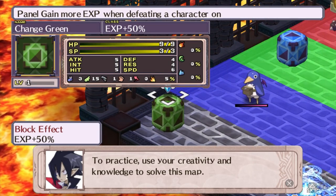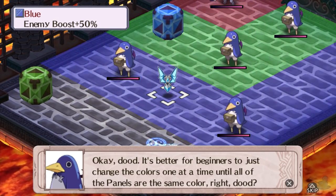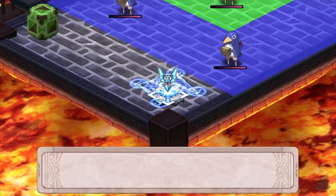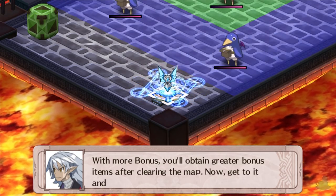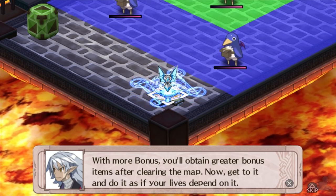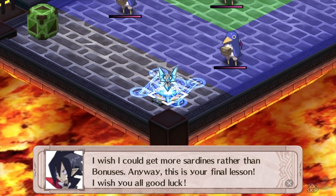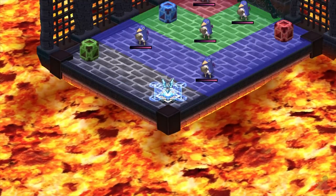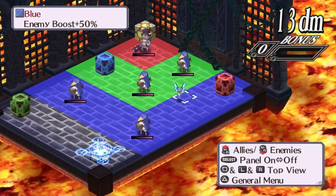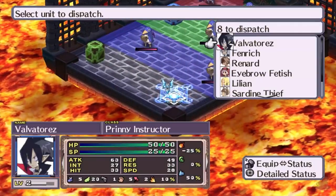Let's throw the green one. To practice, use your creativity and knowledge to solve this map. It's better to change the colors one at a time until all panels are the same color. You also fill more of the bonus gauge by changing colors and nulling the panels. With more bonus, you'll obtain greater bonus items after clearing. Now get to it and do it as if your lives depended on it! This is your final lesson — I wish you all good luck.